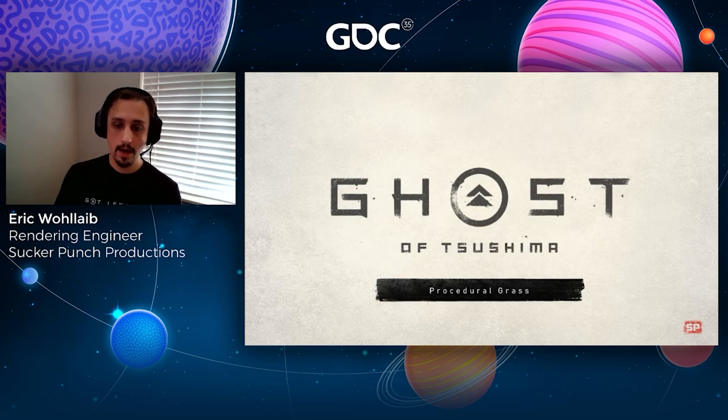My name is Eric Wolleib, and I'm a graphics programmer at Sucker Punch Productions. This talk is about the procedural grass systems we used in Ghost of Tsushima to achieve our art direction goals.